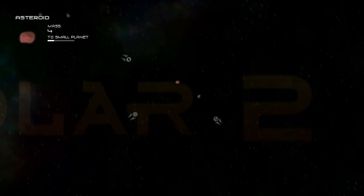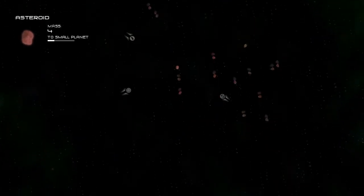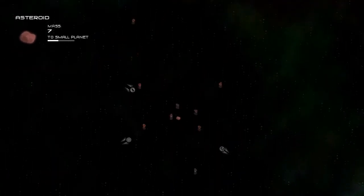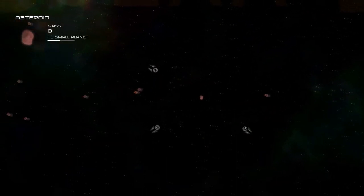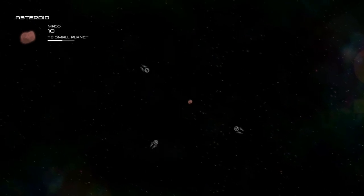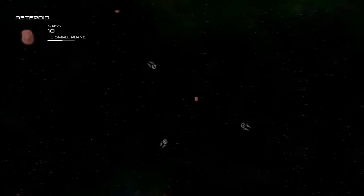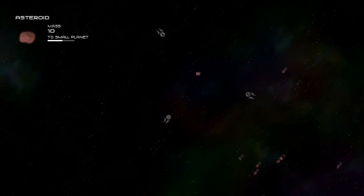You can see that asteroid was a little bit too big for me, but actually maybe now I can take it in. There we go. I'm up to a mass of about 6 right now, and I think once you reach mass 20 you become a planet. At every stage of the game — and there are multiple stages — there's asteroid, planet, life planet, star of medium, large, and small size, and then black hole.